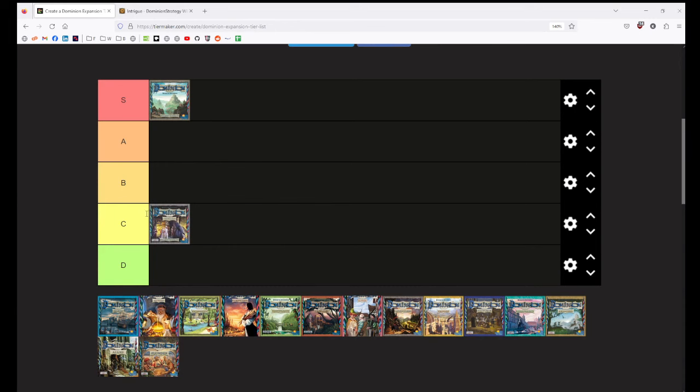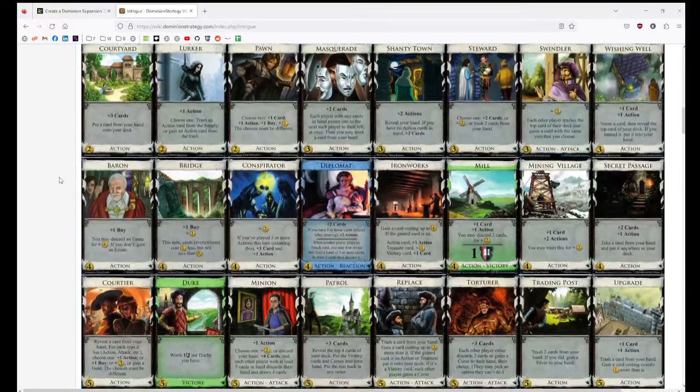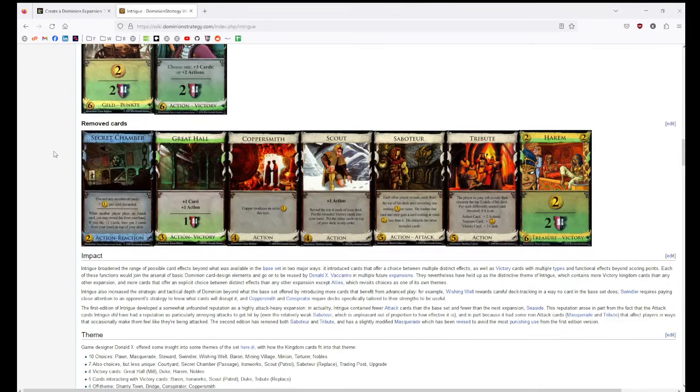Maybe I'll put it in C. Honestly, every expansion's really good — there's maybe one that's not, and I'm sure you know what's coming. This isn't bad, but you can do better than Intrigue. I know it gets billed a lot as where you should start for a first expansion. But over the years I'm not so sure anymore. I've sort of become a bit of an Intrigue hater. The second edition is just so phenomenally better than the first edition — some of that old stuff like Secret Chamber, Scout, Saboteur was absolute trash. Saboteur just wrecked the game. Intrigue — it's okay.